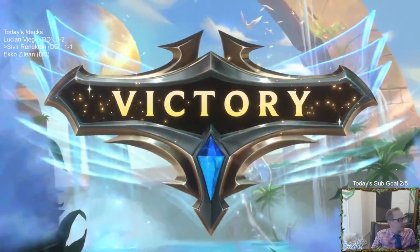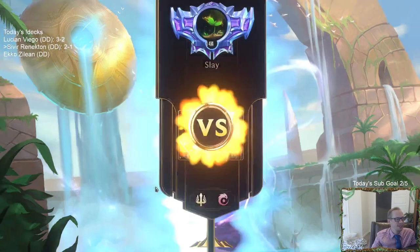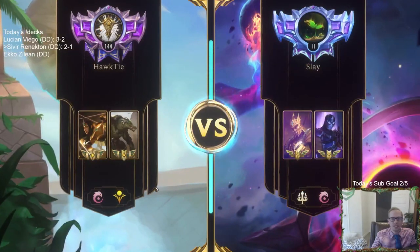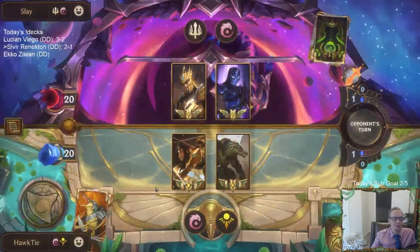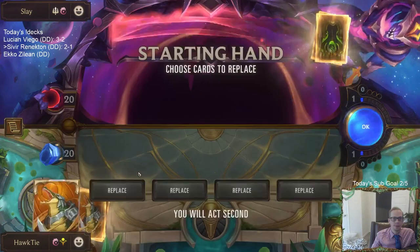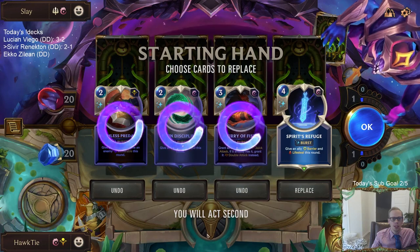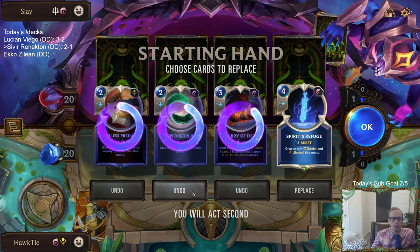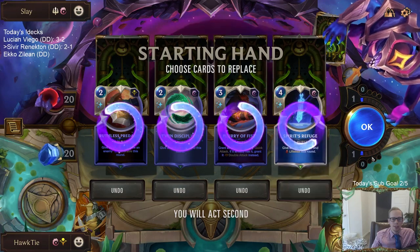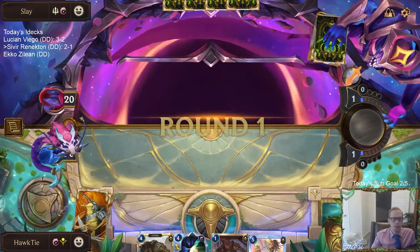Yeah, that's gonna be a matchup we're gonna win nine times out of ten probably. Okay, we have Jarvan Shen next. I think I want to keep Spirit's Refuge against Jarvan Shen — Twin Disciplines is also really good against Jarvan Shen. But of course we need our units, so maybe we send it all back.